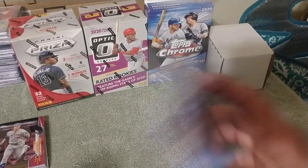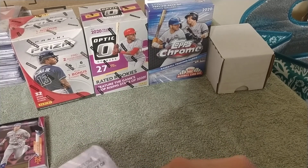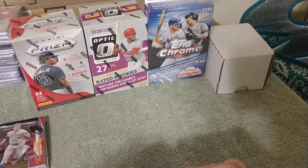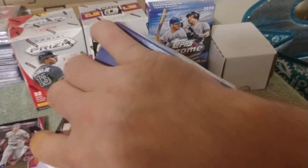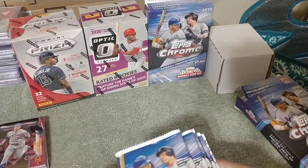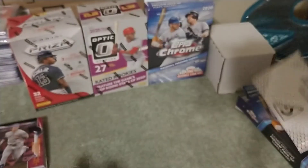Moving right along into the hanger box — five chrome packs, four cards per pack. We'll do this the same way as we did the four-five-and-one Gallery, which this one is starting out with Tatis Jr. on the top.